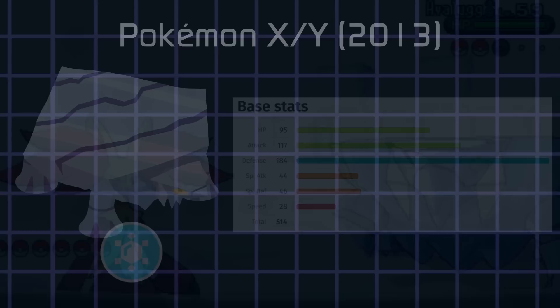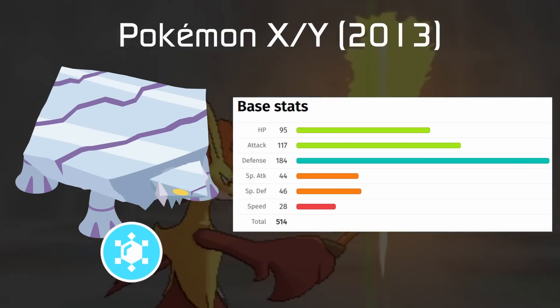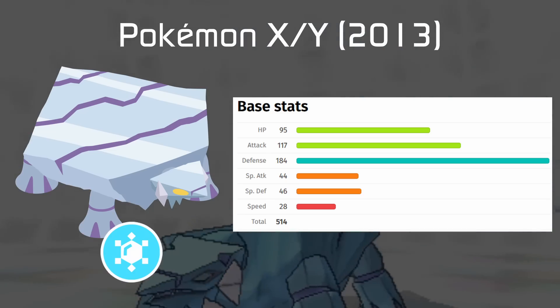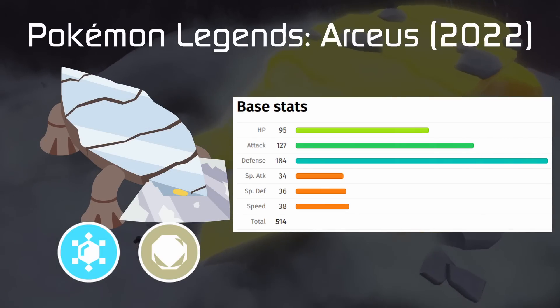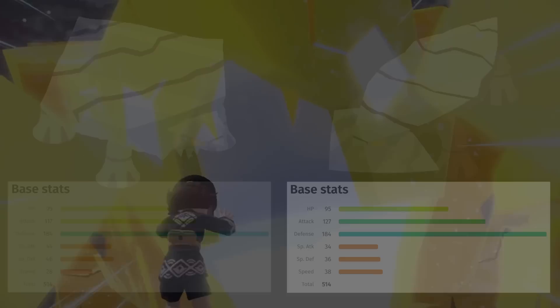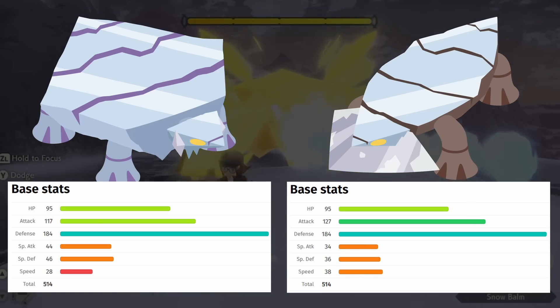Take Avalugg for example — a mono Ice type from the sixth generation with massive defense but minimal special defense. When Pokémon made a variant in Legends Arceus, they made it Ice and Rock. This makes sense thematically, as it's now a terrestrial glacier in a game set in the past. To further sweeten the deal, the Pokémon concentrated even more points into physical stats and gained some speed.